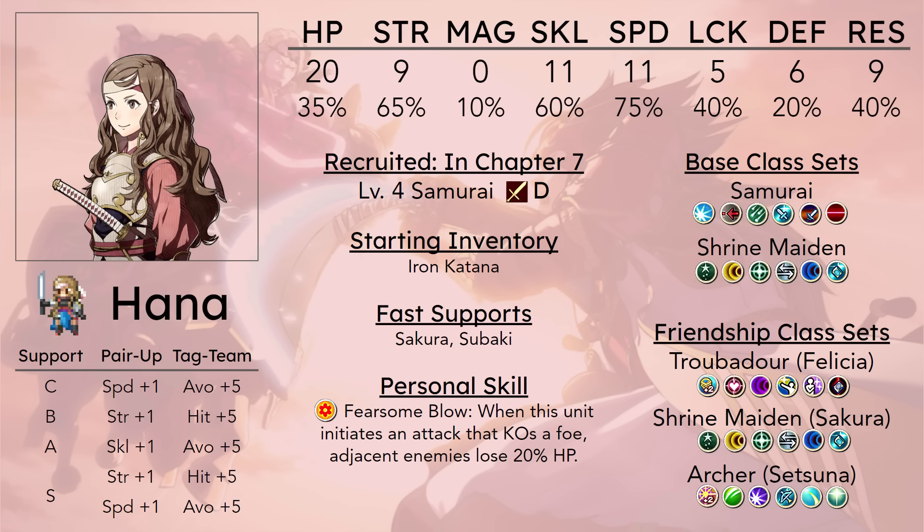On player phase she does get Duelist Blow, which actually does help her out with dodging a lot, especially on maps like Chapters 7, 8, and 13, where she already has naturally high avoid chances. She has maps where she is a lot more comfortable. She also notably has a pretty high resistance stat with a base of 9, which is probably going to be a bit better than a lot of your other physical one-range locked units. That doesn't mean she matches up particularly well against mages — she does have Vantage and Kodachi access, but she's almost certainly not going to one-shot mages that haven't already been chipped by another unit.